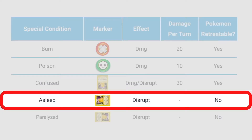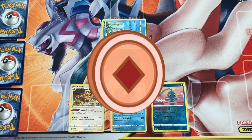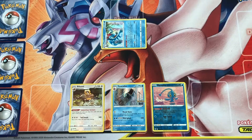A Pokemon that's asleep is indicated by turning it counterclockwise left. A coin is flipped each turn. If the coin is heads, then the Pokemon wakes up and you can attack as normal. But if you get tails, then the Pokemon remains asleep, and you're going to have a bad time.